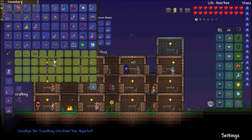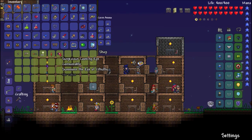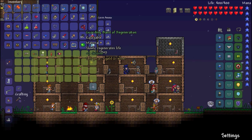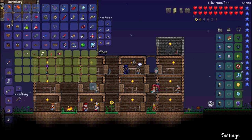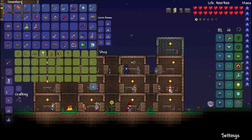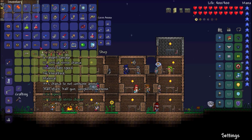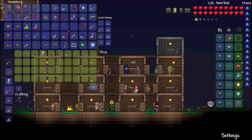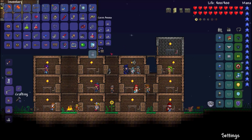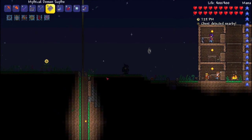Jester's arrows — tossed. Dynamite — tossed. Suspicious looking eye — tossed. That's surprisingly worth a lot. That's not worth much. I could sell that — okay, I'll keep that. I know that's worth a lot but I don't want to sell that. How much do I have? I have one gold — that's not even that much, especially since I'm going to need a lot more for something later on.